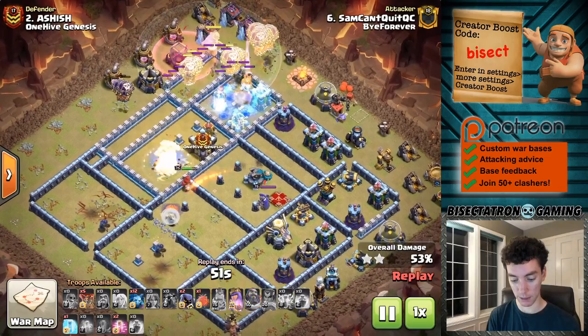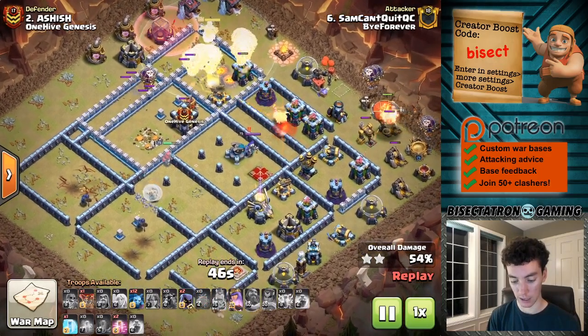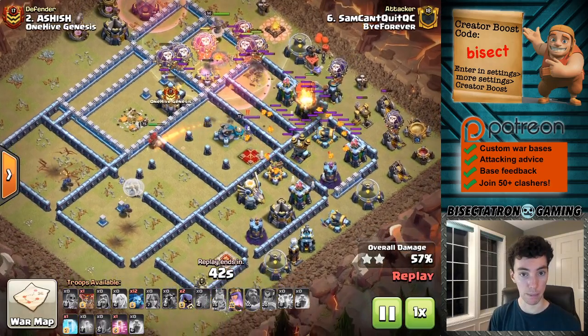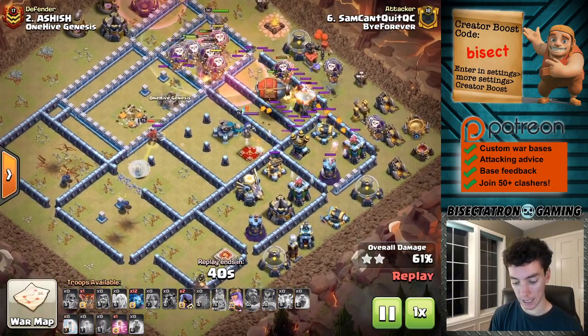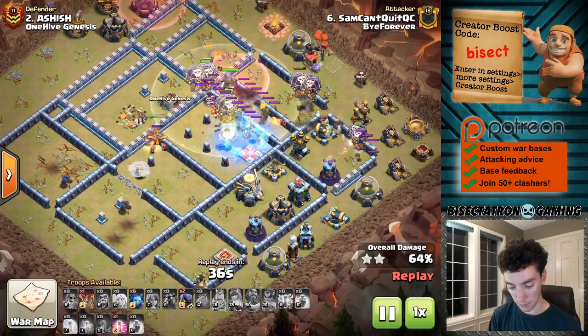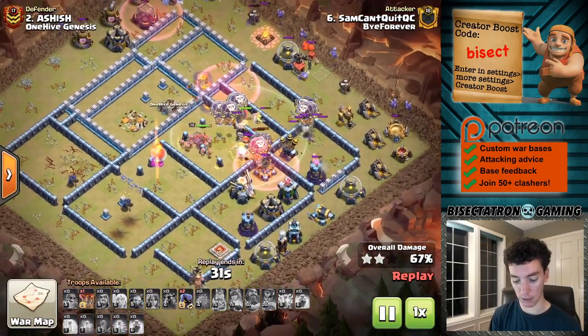It opens up the Warden's ability to be used, in this case just over some defenses. That allows the Lava Hound to last a lot longer with the ability on it. Then there's a nice little Battle Blimp coming in on the back end, freezing the queen and the scatter shot. Out of the blimp comes a dragon and some sneaky goblins.